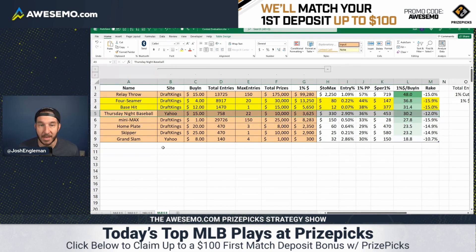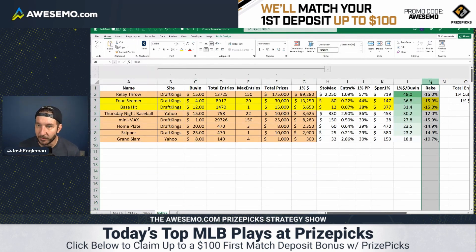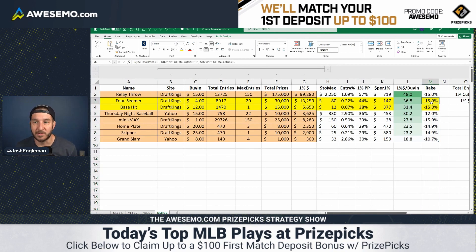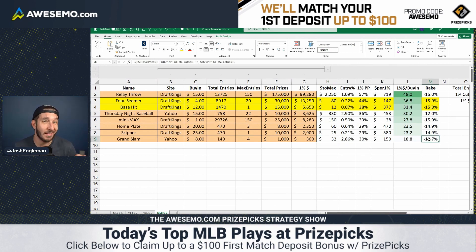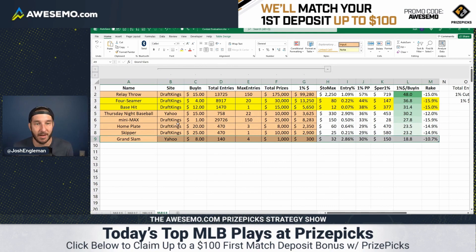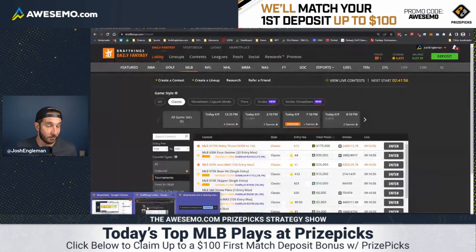I also looked at two contests on Yahoo. The Thursday night baseball on Yahoo has 22 entries at $3.30 to max — that's not going to work for us — but the payout structure is pretty good, close to the base hit, slightly behind the four-seamer. The big difference is the rake column: just 12%, so you're saving 3.9% on your money by playing there. That makes up quite a bit for the slightly flatter payout structure. The other Yahoo contest, the Grand Slam, has just under 11% rake, but an incredibly flat payout structure. Ultimately, today is not a day for Yahoo — we're going to be on DK.